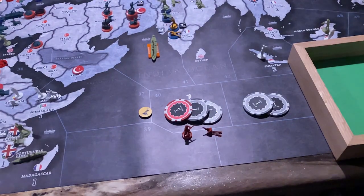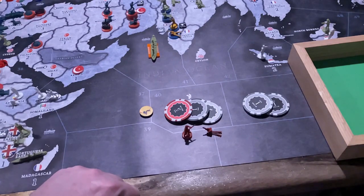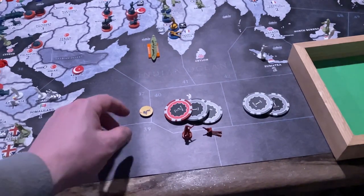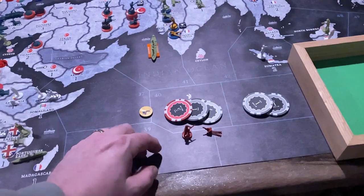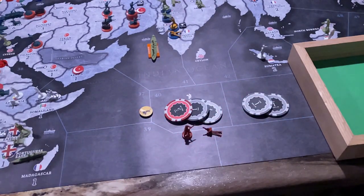Welcome to round five — I think this is the third round of the National Protection War. The Republic of China has nine IPCs to spend. They're going to save two and use seven to buy an infantry and an artillery.